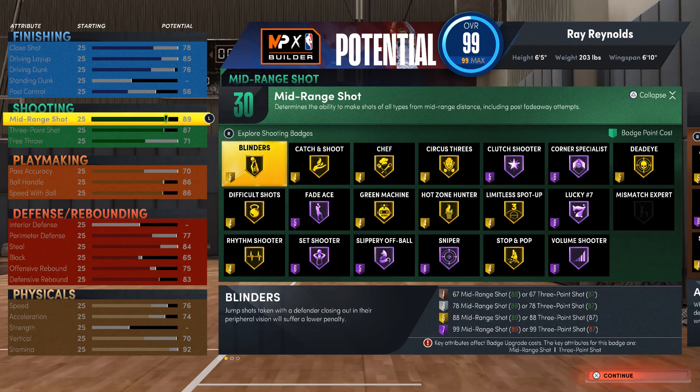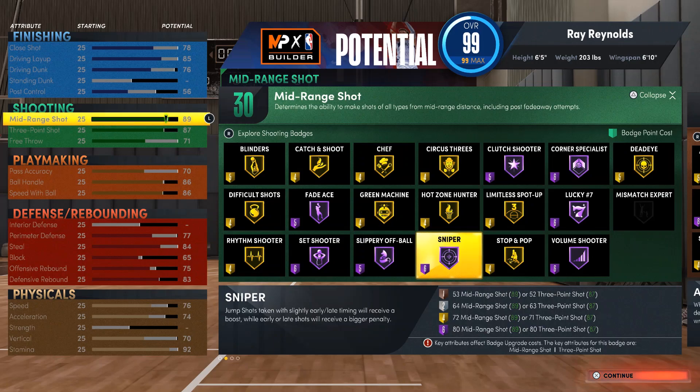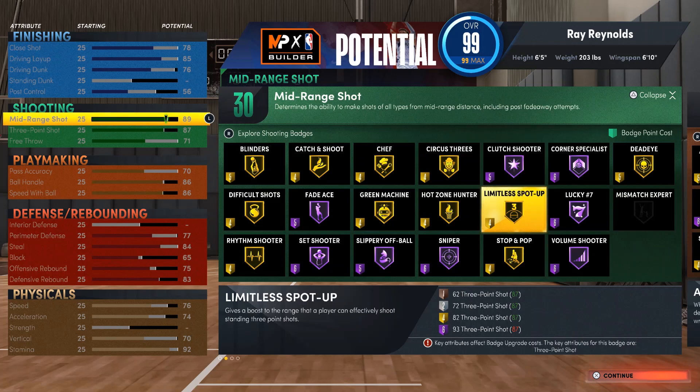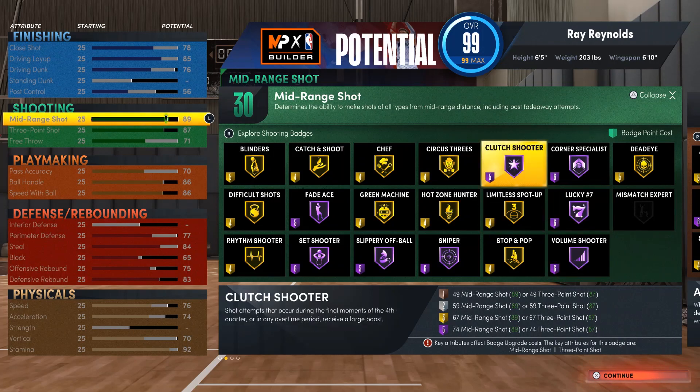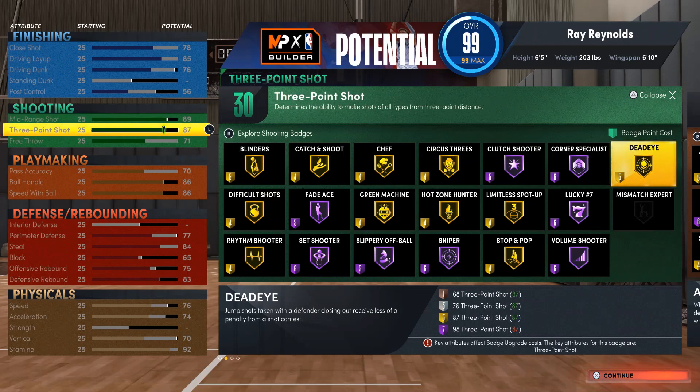Look at the shooting badges: Blinders Gold, Difficult Shots Gold, Rhythm Shooter Gold, Fade Away Hall of Fame, Catch and Shoot Gold, Set Shooter Hall of Fame, Slippery Off-Ball Hall of Fame, Green Machine Gold, Shelf Gold, Circus Threes Gold, Hot Zone Hunter Gold, Sniper Hall of Fame, Stop and Pop Gold, Spot Up Shooter Gold, Lucky Seven Hall of Fame, Volume Shooter Hall of Fame, and Dead Eye Gold. This build could go crazy on offense — you're almost in the 90s, you can shoot really good with this build. You ain't got no limit.